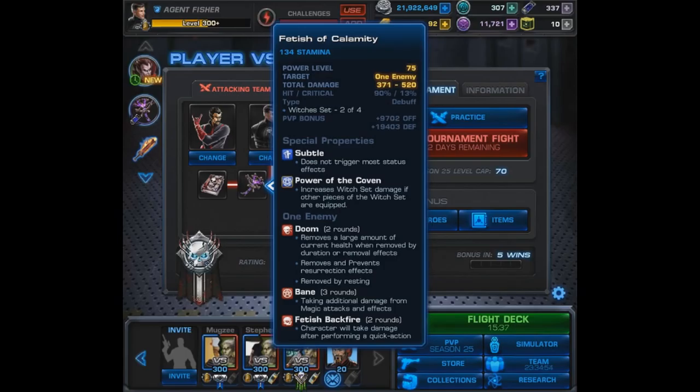As for the second piece of the set, it applies Doom — removing a large amount of current health when removed by duration or removal effects — and it removes and prevents resurrection effects, though it can be removed by resting. It also applies Bane, which will come in handy with the Channeling Glove and magic damage teams. Lastly it has Fetish Backfire: the character will take damage after performing a quick action. It's not bad, but it'd probably be the first piece I'd drop.